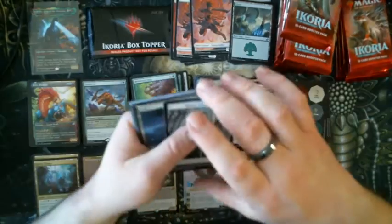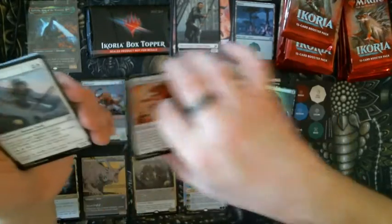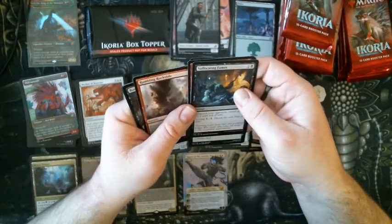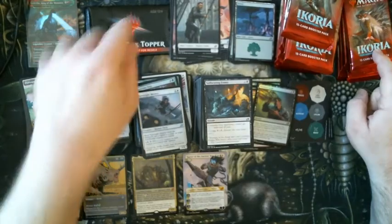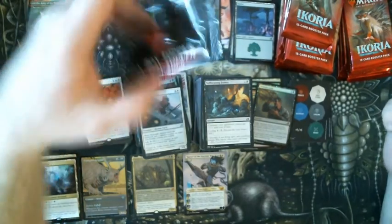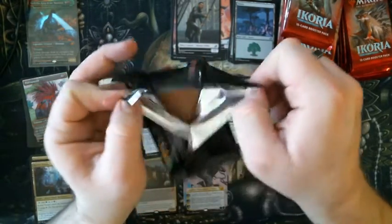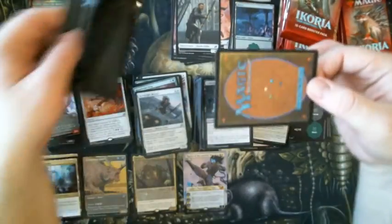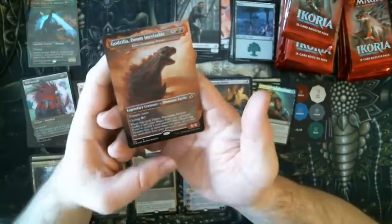A Human token, Forest and another Mythos, Snapdax, and Parcelbeast — one of my lesser favorites. Not that it's a bad card, it's freaking excellent, but it's one of my least favorites. Alright, one more and then the box topper. Actually, let's do the box topper now — I know we don't have viewers, but we're not going to get any. Oh yes, it is time. I should probably sleeve some of these things. And... Godzilla! Doom Inevitable!